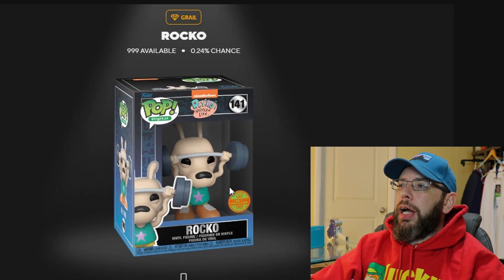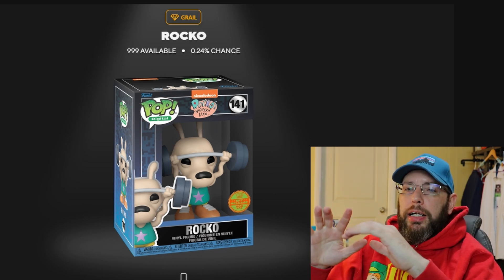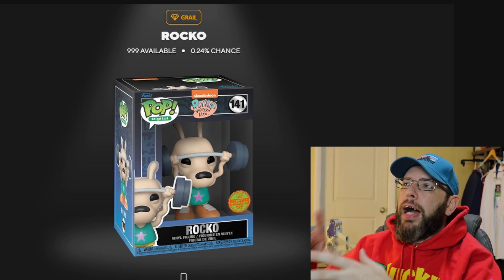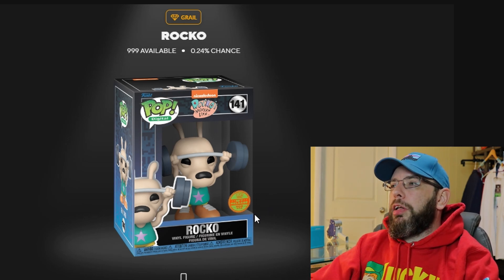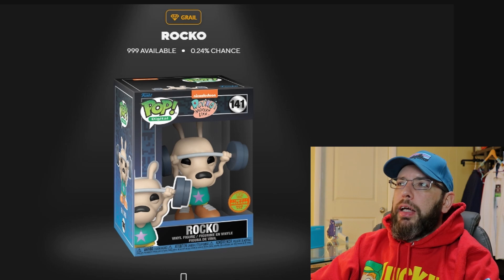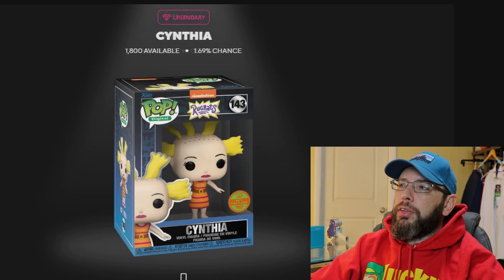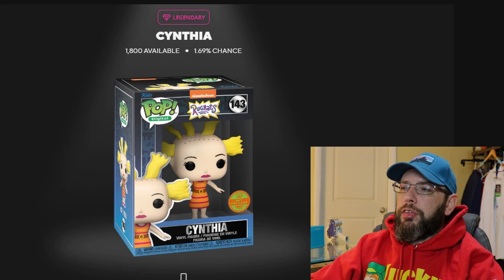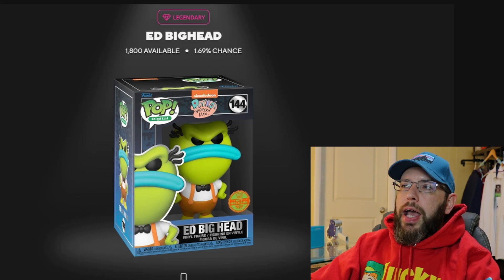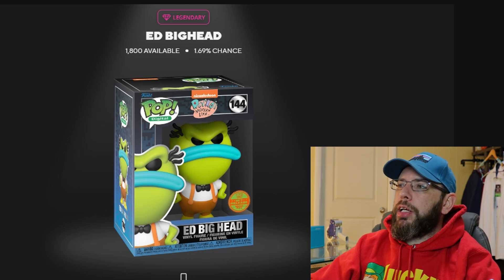Which ones? These ones down here. First, 0.24% chance — there's only 999 of these. This is the grail: Rocco from Rocco's Modern Life, with him and the weights. Pretty cool Nickelodeon-style. Then we have legendaries — these are easier to get, not as expensive. We have Cynthia, the doll from Rugrats, 1,800 of those available. We have Ed Bighead — that's from Rocco's Modern Life as well. All legendaries are 1,800, with a 1.69% chance.